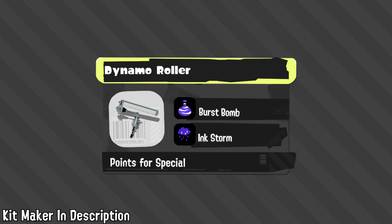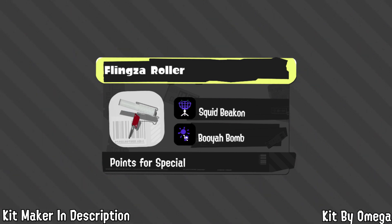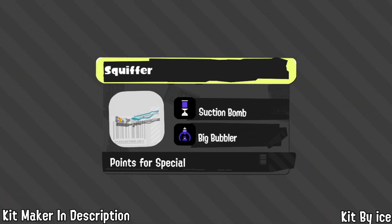For Dynamo Roller, Burst Bomb would be basically perfect — mobility, damage combos, especially useful for the slow weapon. Inkstorm would provide great paint especially pairing with Dynamo's burst paint ability, painting slowly at a distance and displacing people for damage combos. For Flingza, Omega's kit would have Beacon to help teammates get back in — the vertical flick lets it poke at a distance — and Booyah Bomb to keep itself alive and spam a useful special.